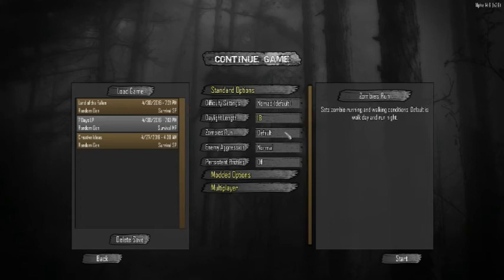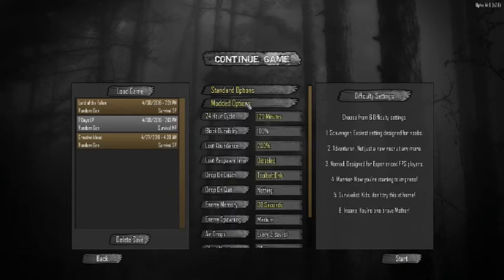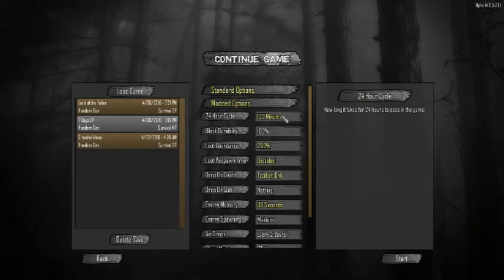Zombies run is on default — at night they run, during the day they're slow walkers. Enemy aggression is normal, persistent profiles normal. These are going to be 120-minute days.